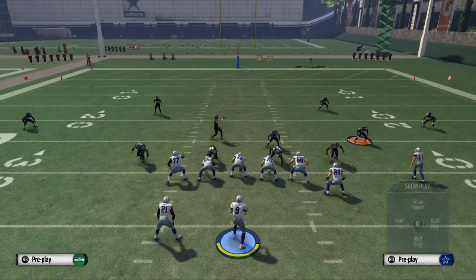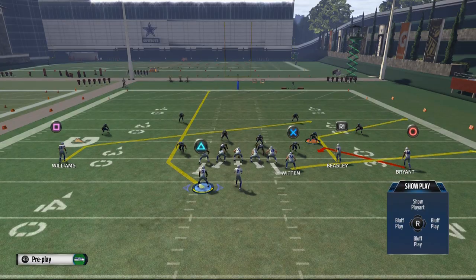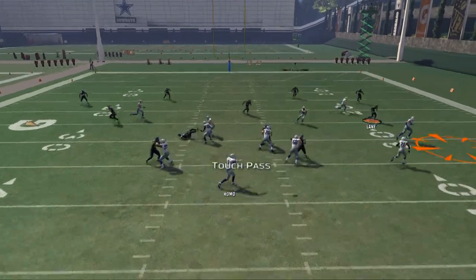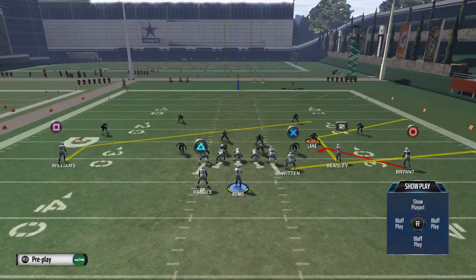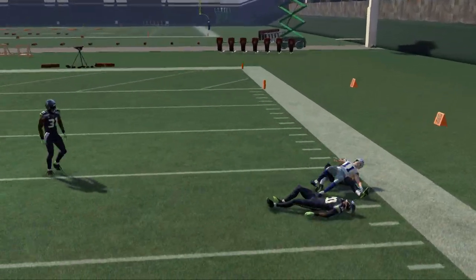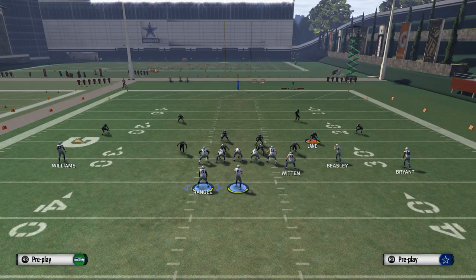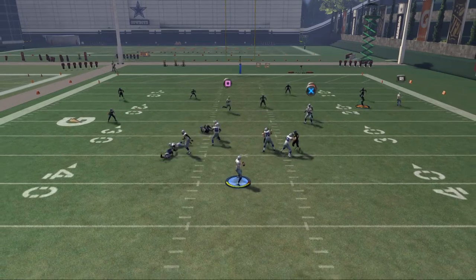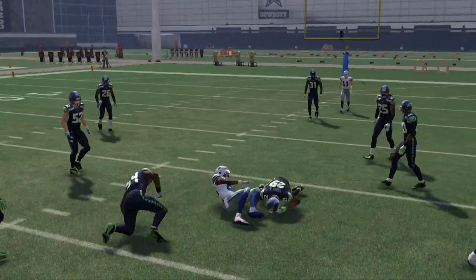This also does a couple of things for us — it kind of deters us from running flat patterns and curl-flat routes, because is it really worth the throw? Just a quick little flat pass? One thing to experiment with is whether, if Witten's on the flat, the corner gets open. It doesn't really get open — it's still covered. And if I were to take Witten and place him on a hitch pattern, he takes the same spot as Bryant, so nothing really opens up there — just some notes to keep in mind as you work with your plays.